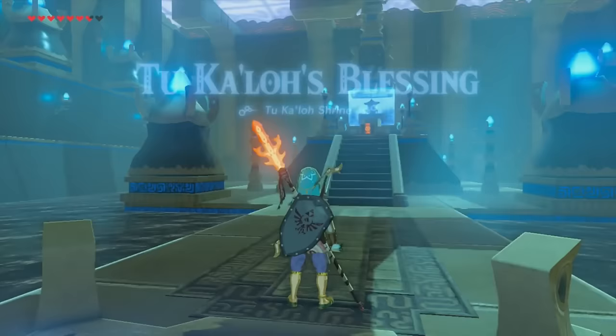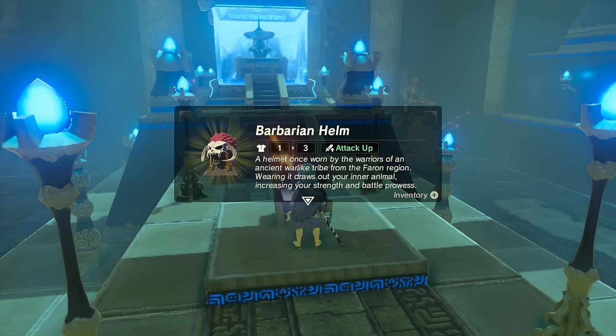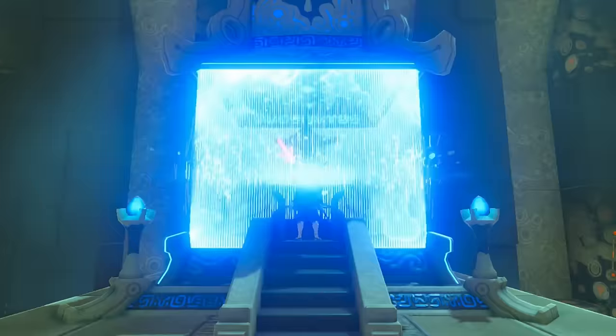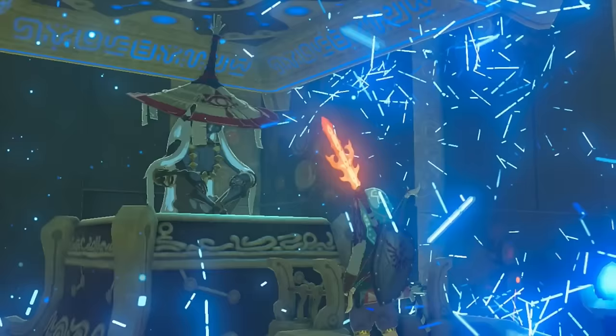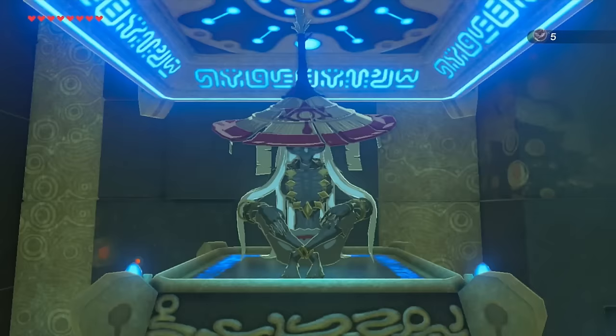When you enter the shrine there's going to be a chest right in front of you, and that's going to be the first piece of the barbarian outfit set. There's no other chest in this shrine, so you don't have to worry about exploring. Just talk to the person at the end and you'll get your first spirit orb.